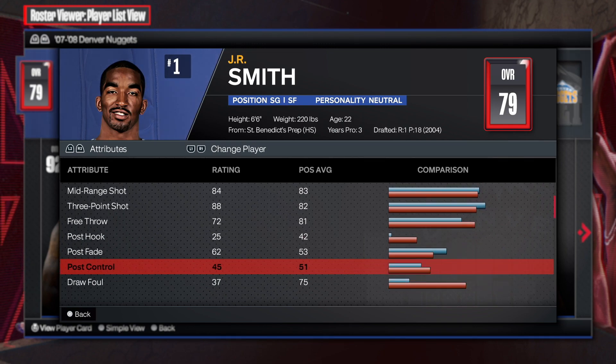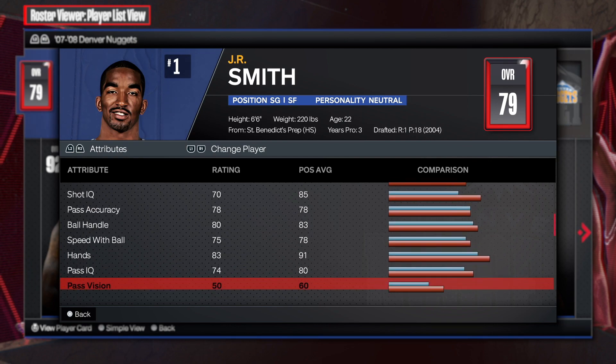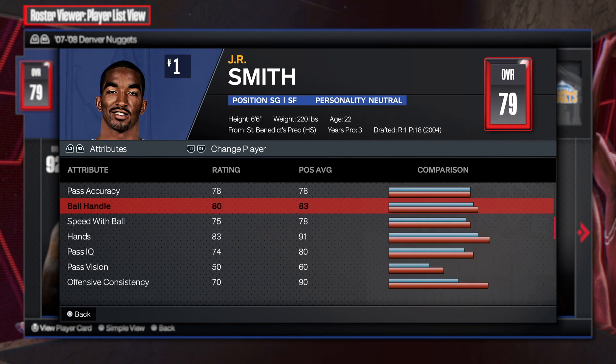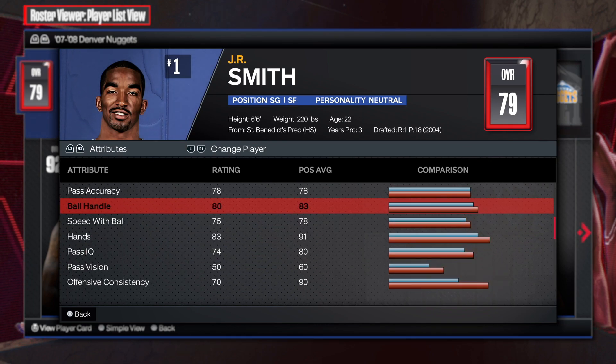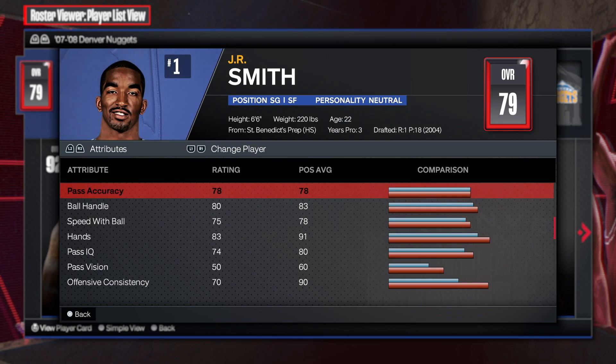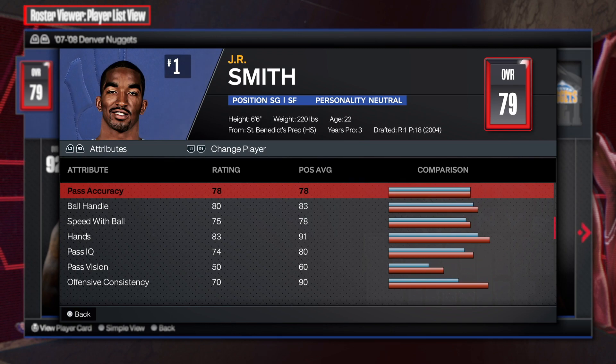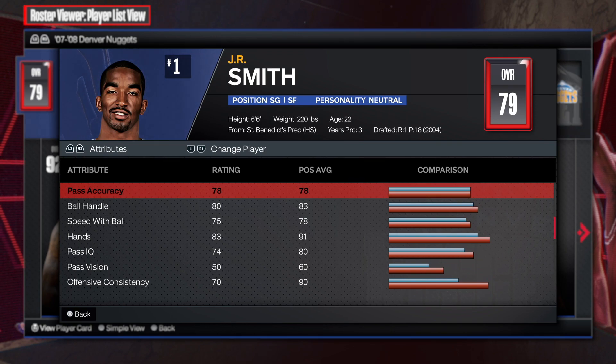Post control is a 45, and now we go down to the playmaker: he has a 78 on pass accuracy, 80 ball handle, and a 75 speed with ball. You're gonna be able to dribble with this build.